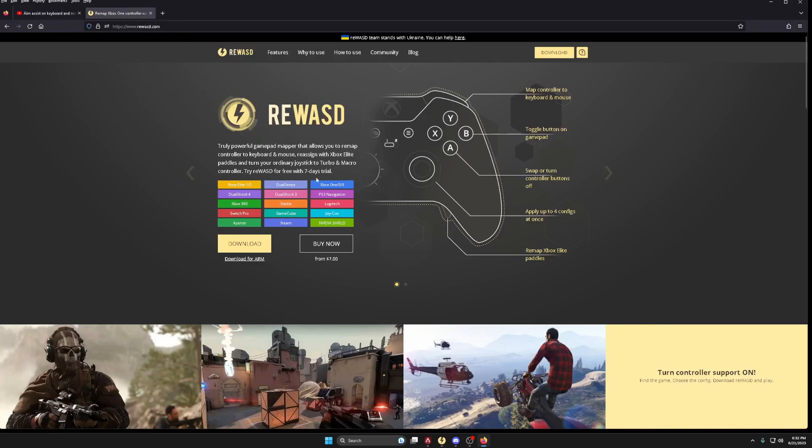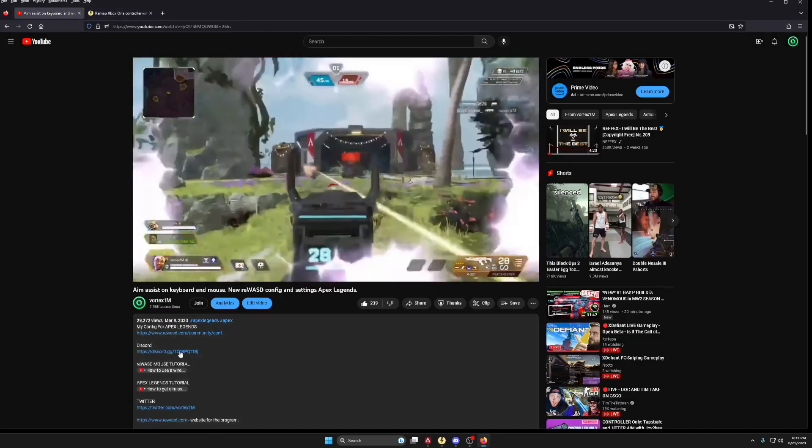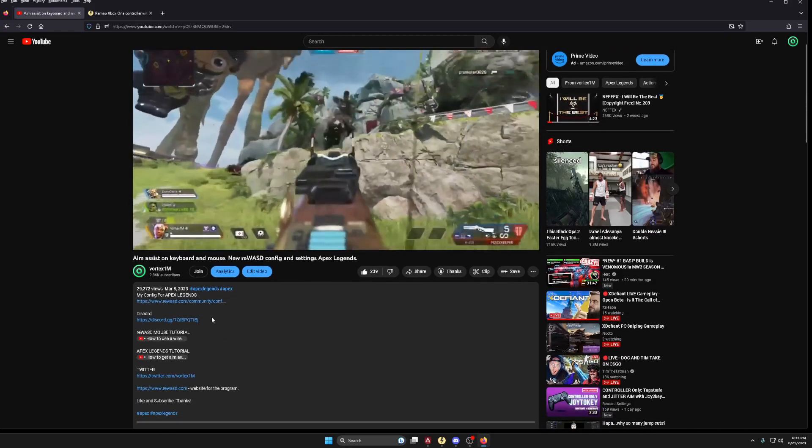ReadWASD.com is where you go to download the program. All my configs will be linked in the descriptions below, along with the Discord and tutorials on how to get the setup properly.